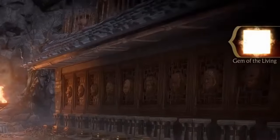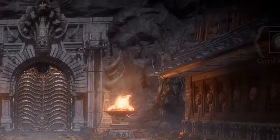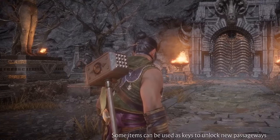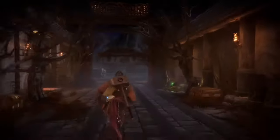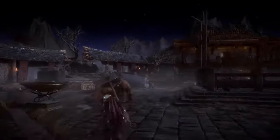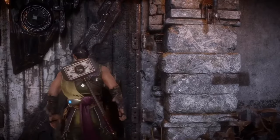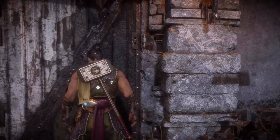As you can see, the Goro's Lair is still closed. However, now we can use the gem to get Motaro's horn that opens it. So head on to the vault's door, which can now be opened with the Gem of the Living. If you look on the map, it's right here — that's the place where you need to be.